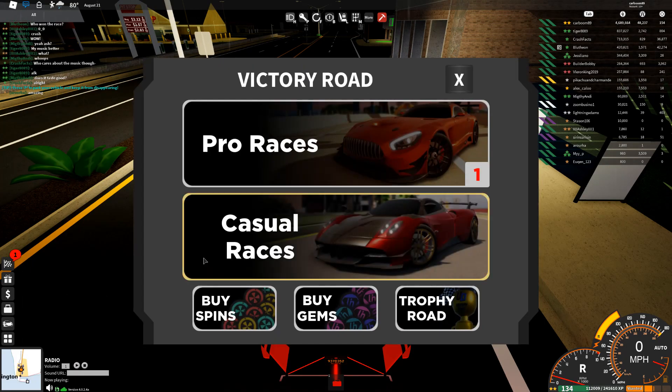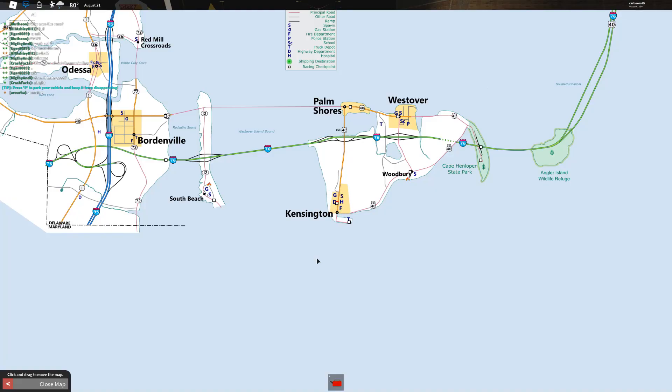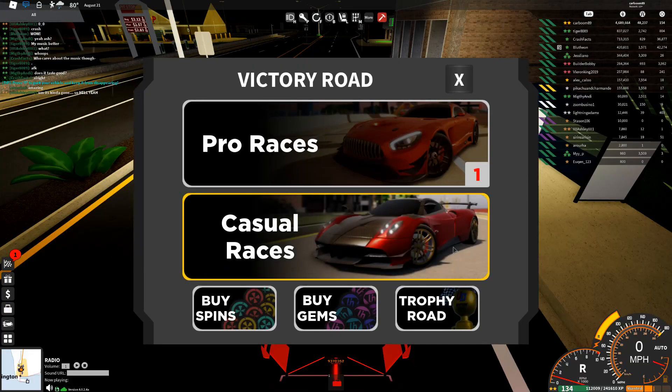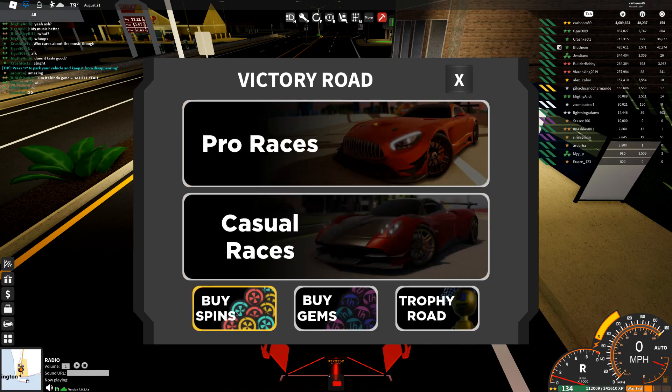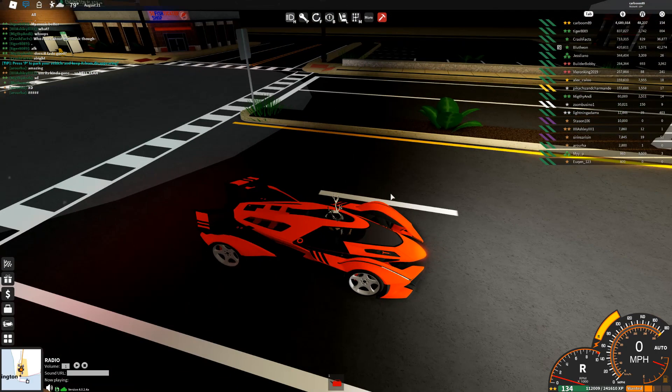In the new battle pass racing area, you can go to casual races, street race, and there's a third option that just brings up the map — not sure what that does yet. They are slowly adding more and more races to the Victory Road icon, which is awesome to see. By the looks of things, a derby race is coming soon, so make sure you subscribe and turn on the notification bell.